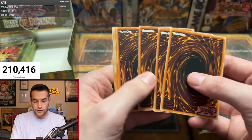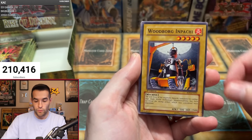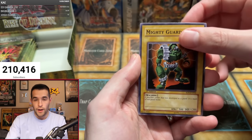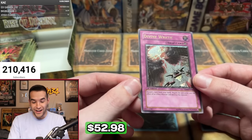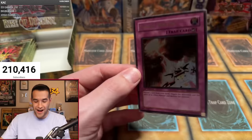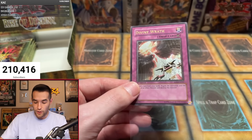Last pack for Spencer: Elementsaurus, The Creator Incarnate, Woodborg Inpachi, Mokey Mokey King, Spell Purification, Muddy Guard, Nightmare Penguin, Back to Square One — and back to back, another ulti! Divine Wrath — Ultimate Rare! And that's a pretty good one. Divine Wrath — this is the trap ulti box.